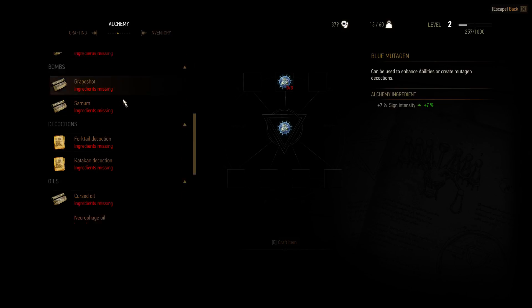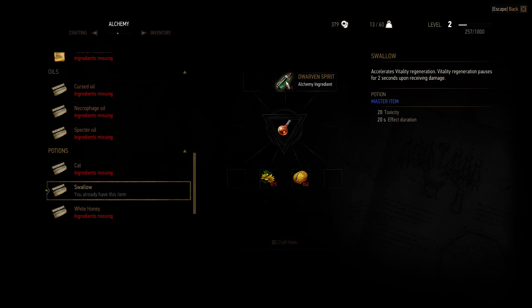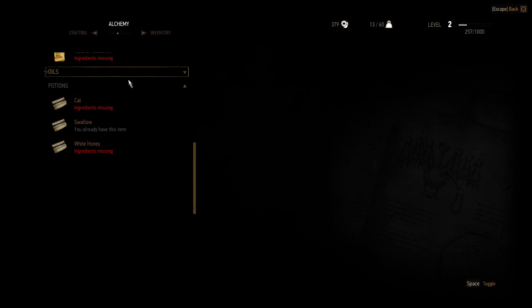I have made this Swallow potion now, and it seems like we already have this item. We can only produce this once, but from what I understand it will replenish when we meditate, but it will cost us some spirit or alcohol. I cannot make any other potions and I cannot make any of these oils either.